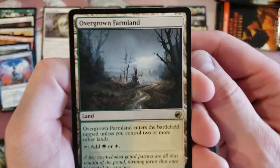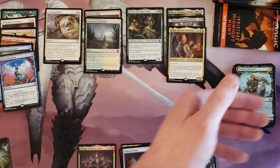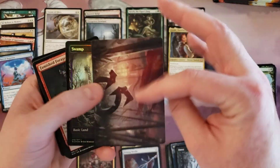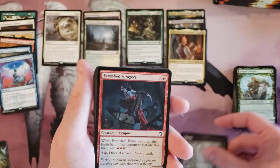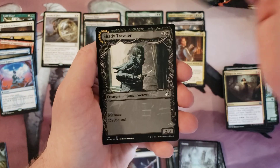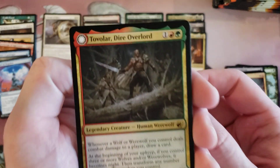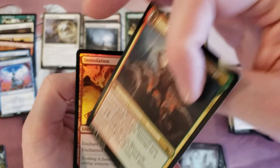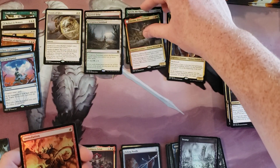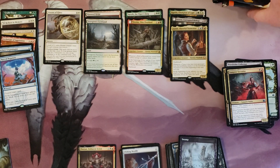Overgrown Farmland — doesn't look that overgrown. Foil swamp. Collector Hunger for More, socialite. Tovalar in the traditional version — there he is, leading his pack. Good hit, good hit. Emulation, all right.